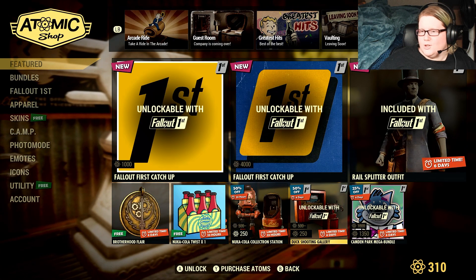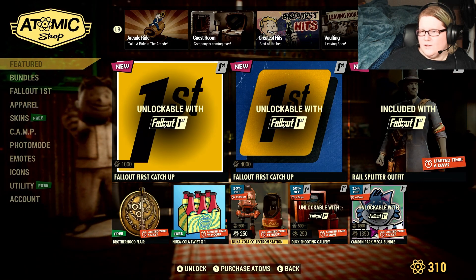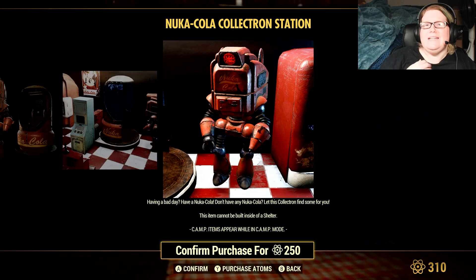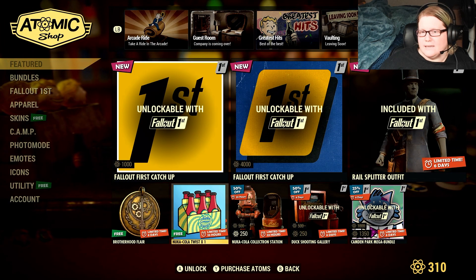There's a 250-atom Duck Shooting Gallery discount for Fallout 1st as well. And the Nuka-Cola Collectron Station is back at 250 atoms — which is fantastic! I did a whole video on what it does because so many people were interested.